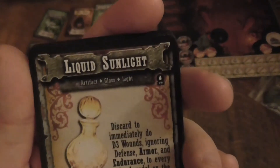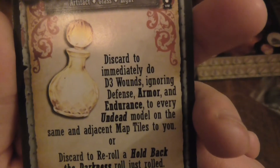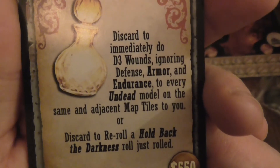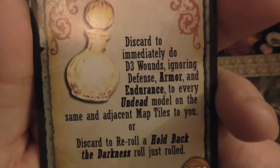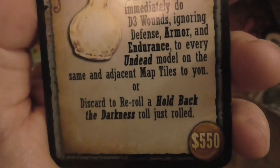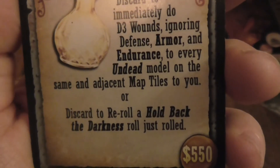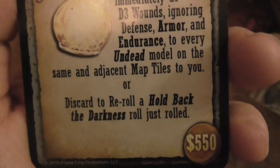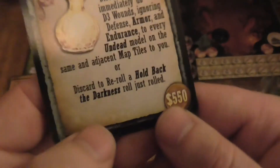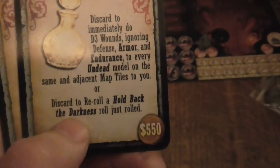Now we're on to the artifacts. First is Liquid Sunlight: discard to immediately do D3 wounds, ignoring tough, armor, and endurance, to every undead model on the same and adjacent tiles to you. This could be really good if you're swarmed by undead — you could just kill loads and get loads of XP. It's worth $550. Not bad.